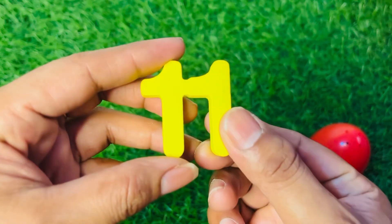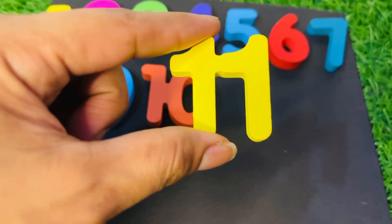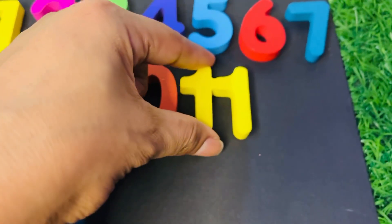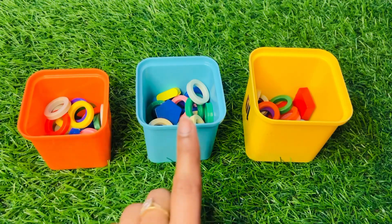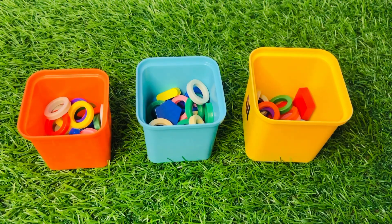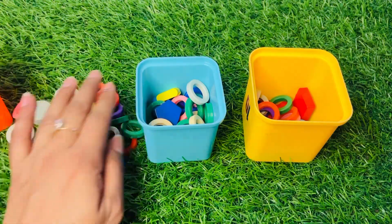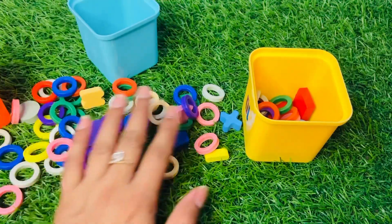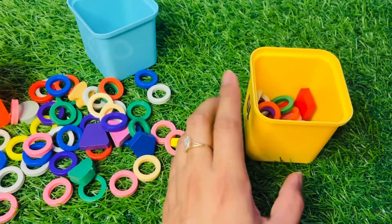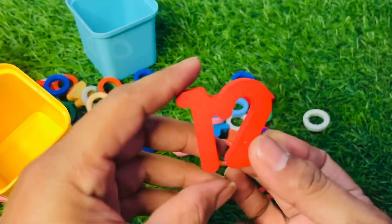Now we got our next number — eleven! Number eleven, put it right there. Now we have three buckets: orange, sky blue, and yellow. Let's see which bucket has a number. Let's start with orange — no, we didn't get any number. Let's see inside this again — no. Let's try the yellow bucket!